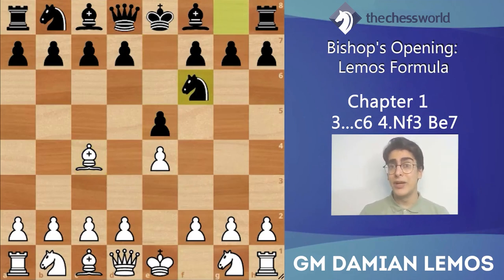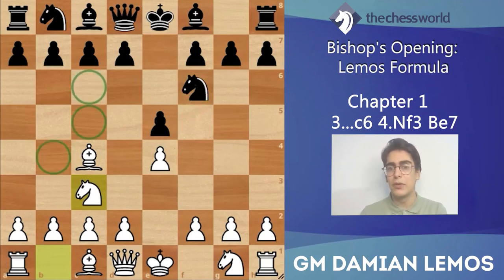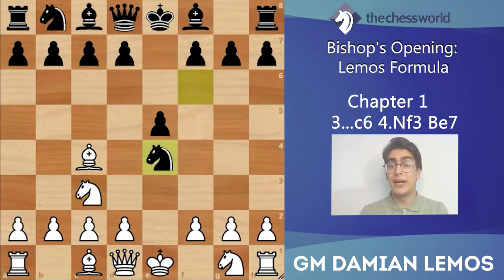We want to keep our position flexible as white, that's why we play d3 here. It is worth noting that knight c3 is a move you'll find in several games. However, I don't like the fact black can play knight takes e4. There are other moves too such as knight c6, bishop b4, bishop c5, and black can probably play c6 too. After knight c3, black can play knight takes e4, and if we play the main line we'll reach a dry endgame.